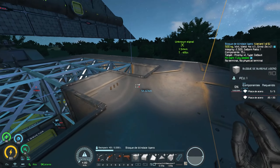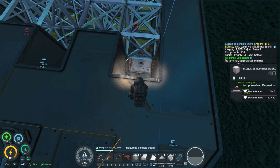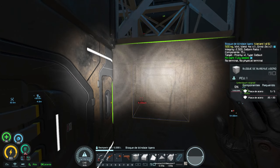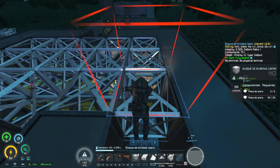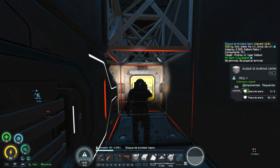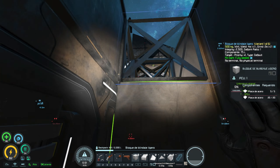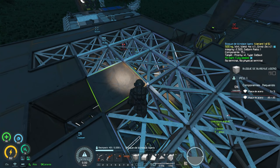Por cierto, antes de seguir, no descarto poner alguna batería extra por aquí. De hecho aquí se me cae un hueco fácilmente. Podremos incluso poner puertas. Se me está ocurriendo puertas, y aquí un acceso para poner más criocámaras, por si vienen otros jugadores dentro de esta nave. La verdad es intentar aprovechar al máximo cada espacio de la nave, y da pie a bastantes cositas interesantes.